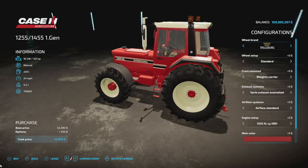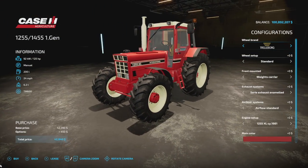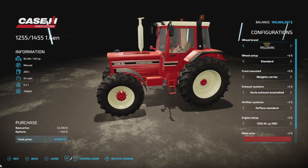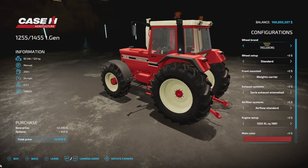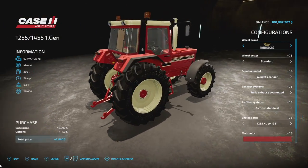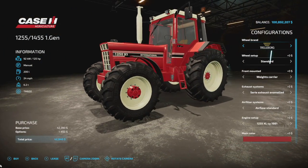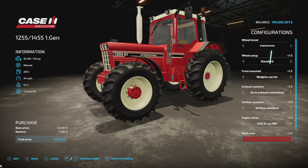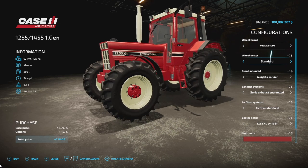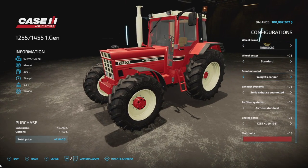First up we got the International 1455-1255XL, aka Endgame — it's the Case IH 1255-425 first gen. This has got 125 horsepower, manual transmission, 200 liters of fuel, 24 miles an hour, and 6.2 tons. This is going to be 13 slots on consoles. As far as wheel brands go, we have Trelleborg and Friedstein — standard and wide tires. Not a lot of wheel options on this one, so heads up there.